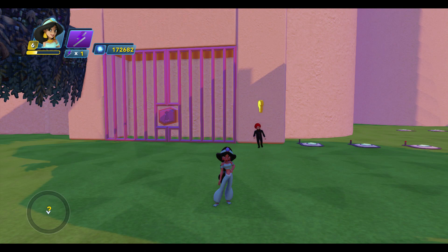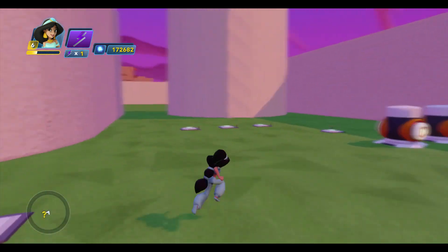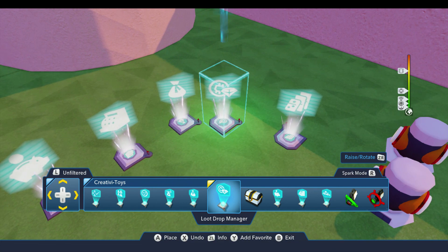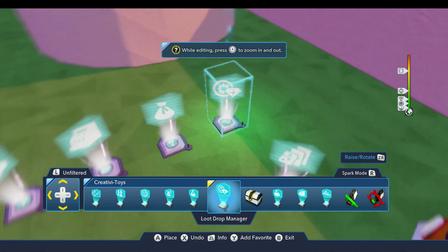Today I want to show you how to provide the money for your economy system. How does the player get the money that they need? There are two Creativa Toys that allow you to add money to your toy box: the loot drop manager and treasure chests, and we'll start with the loot drop manager.